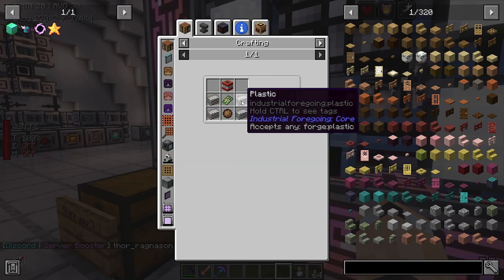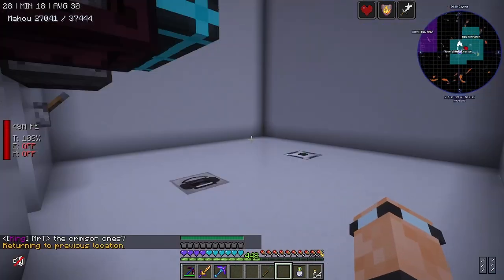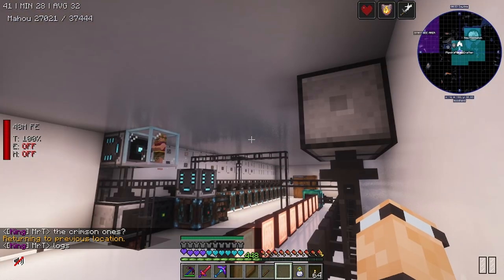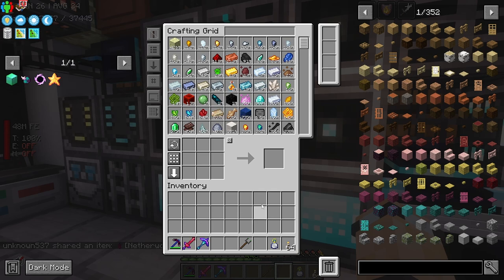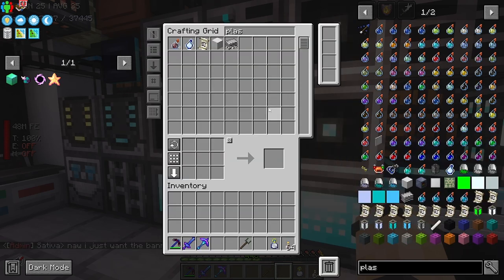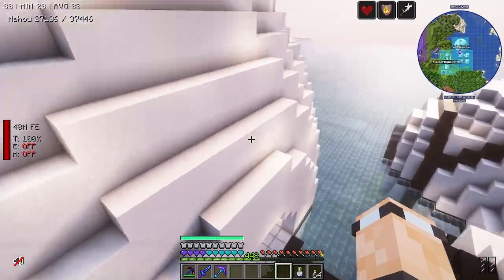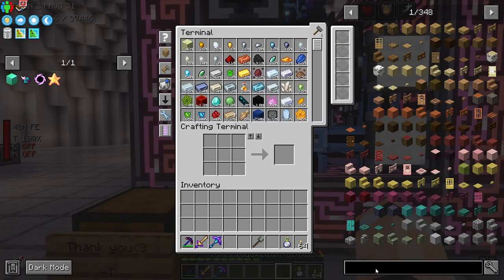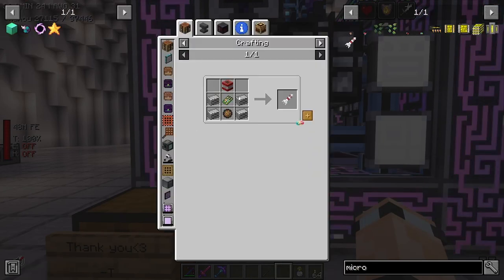Micro missiles — industrial foregoing plastic. I was literally just over at this area. I turned this off and it didn't continue running when I was offline — I think it's something to do with the fluids. If you're not around, it doesn't actually do the thing. There we go, we got a load of the plastic. I just haven't set up any of the autocrafts for it — I'll get that on autocraft. Hopefully this has access to the plastic — it does. Micro missiles. I'm out of TNT. Of all things, I'm out of TNT.